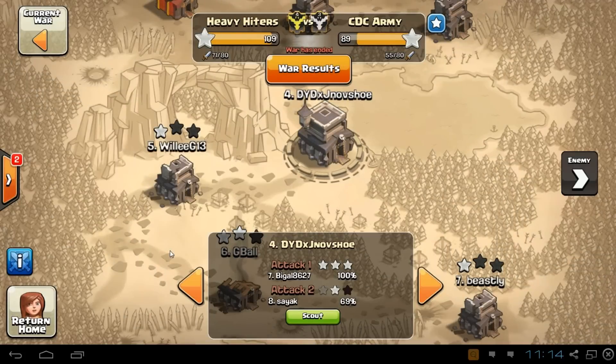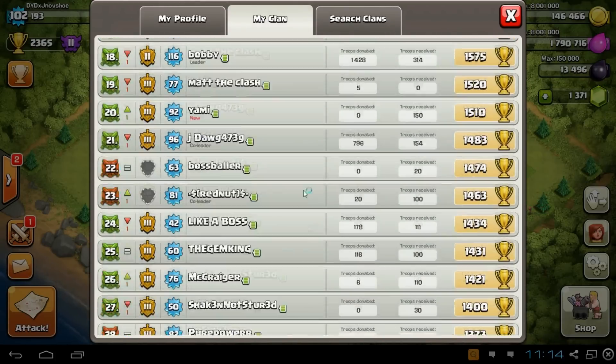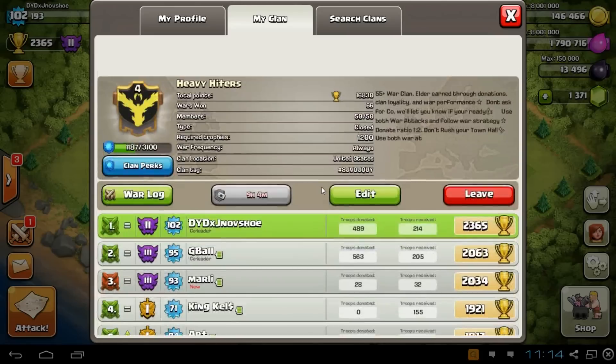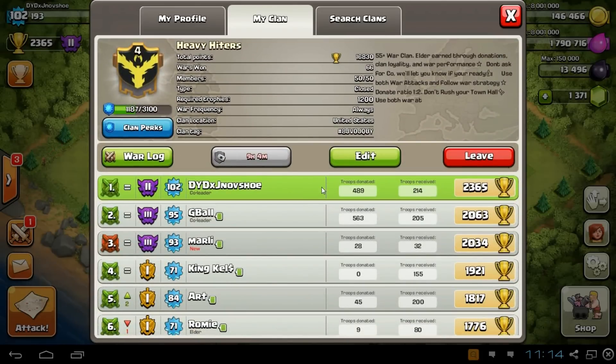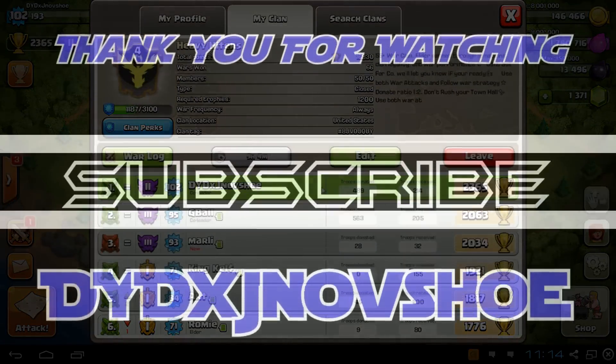So there you guys have it. If you guys have any questions or need some tips, let me know. Also, if you guys are a Town Hall 8 non-rushed, let me know in the comments — we can do some adjusting. A lot of us have second accounts in the clan just because we only had 30 members at one point. We have plenty of wiggle room to fit some better players in there. We're looking for strong war members — we've won back to back. If you guys have any questions, feel free to let me know. Once again, this is DYDXJNOSO — peace.